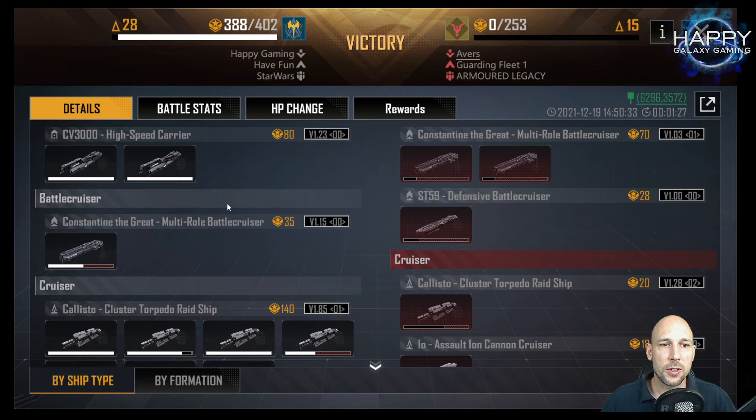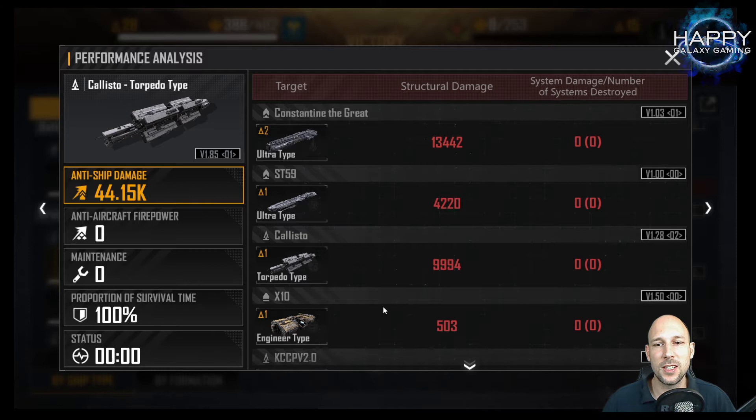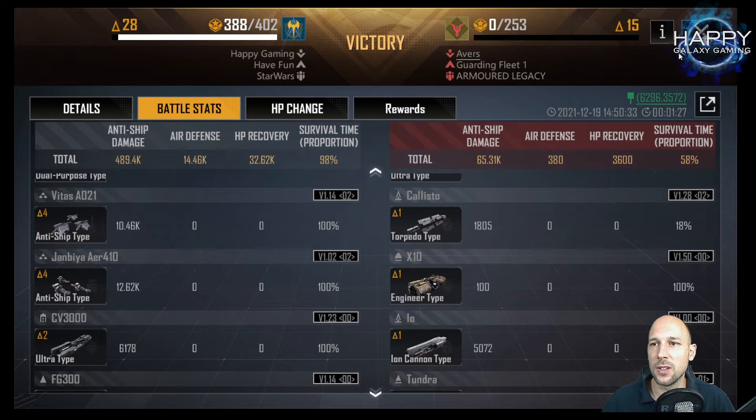The new battery port is really amazing. If you are in the details and want to see what one ship did, you can click on that ship and get detailed information for that single ship. You can click through all the ships in the battle stats. For example, here with the Vitas you see already the summary of all four Vitas that I was using.